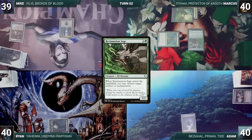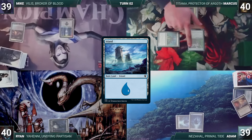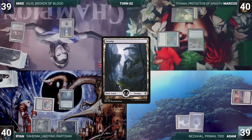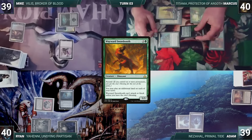Adam draws, casts a Brainstorm — draws 3 and puts 2 back — plays a Prismatic Vista, cracks it for an Island, and passes to Ryan. Ryan draws, plays a Swamp, casts a Felwar Stone, and recasts Sensei's Divining Top, then shifts the turn. Mike draws, plays a Swamp, casts a Mindblade Renderer, and ends his turn. Marcus draws, plays a Snow-Covered Forest, casts a Wayward Swordtooth, moves to combat and attacks Ryan with Reclamation Sage. Ryan takes the hit and Marcus passes.